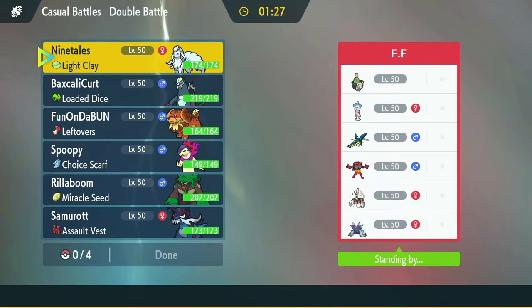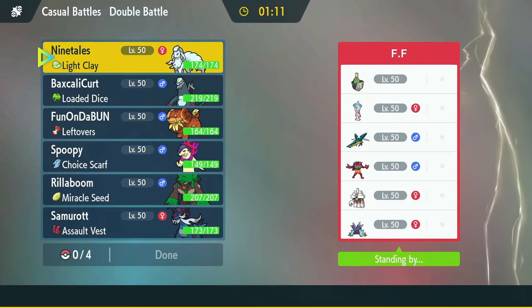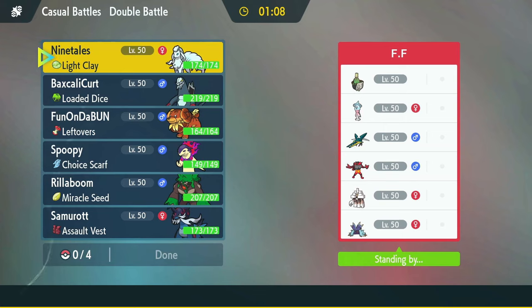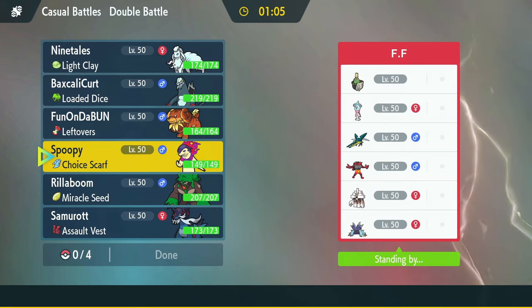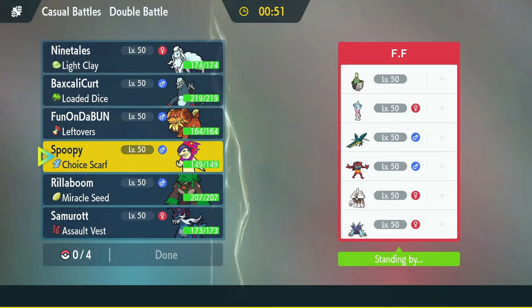Alright, here we go — another Regulation H team, let's do it. What do we got here? Sinistra — love it. Hatterene, so they're going for Trick Room. Incineroar. Toxapex. Garganacle. And Vikavolt. Two potential Wide Guard users even. How do we stop Trick Room? We've got one Pokémon immune to Fake Out — that could help. And Rillaboom that can probably out-Fake Out their Incineroar — that's not really that important.